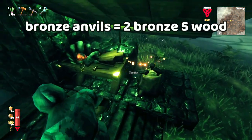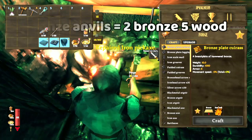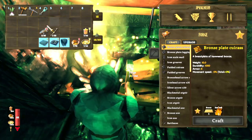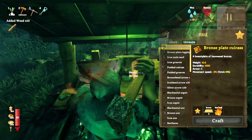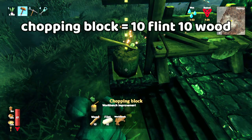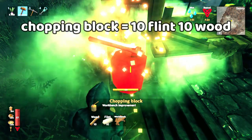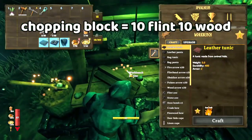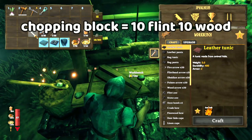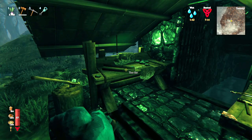Once you have the bronze anvils placed, you'll be able to repair your iron pickaxe and also any of your other iron equipment for the most part. The same goes for the workbench — the easiest upgrade to remember is the chopping block. All you'll need is 10 flint, and this is going to enable you to repair your upgraded trollhide and also your root armor.